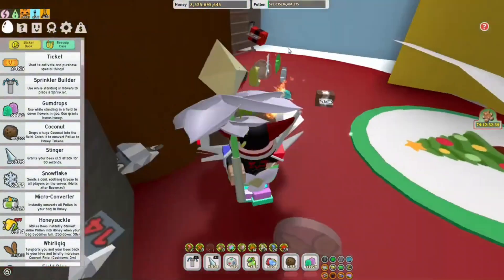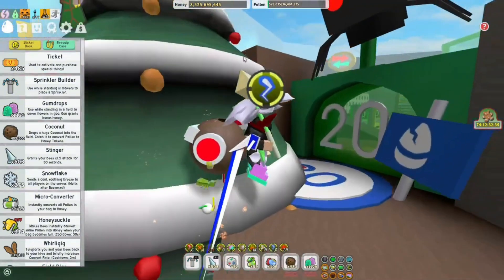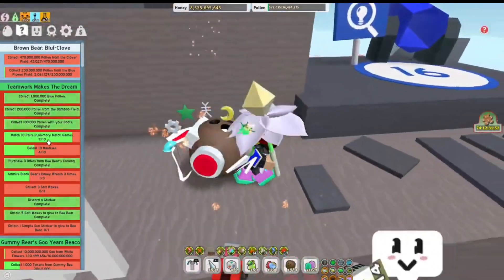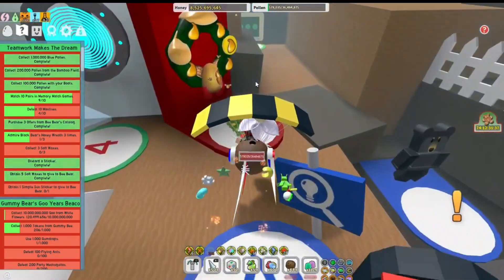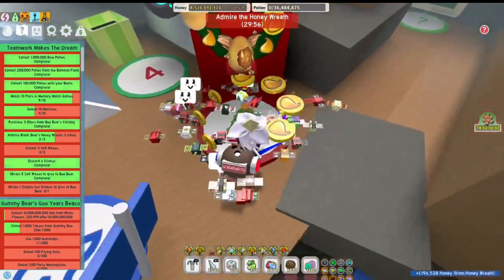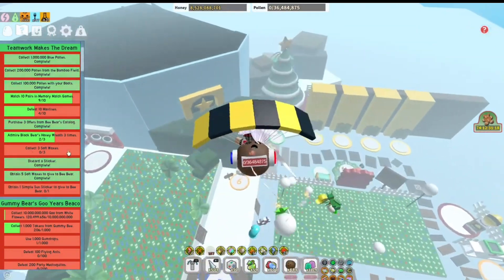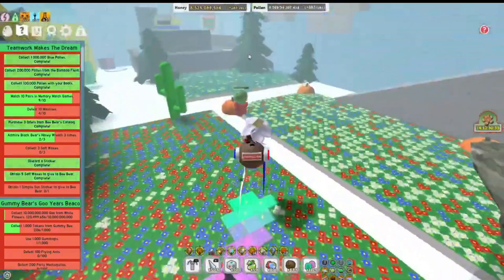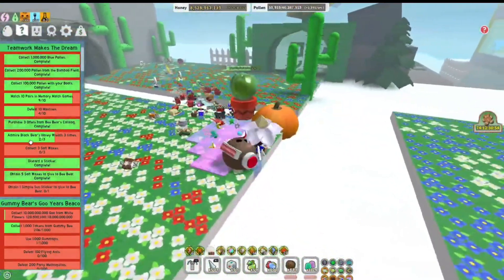If you guys haven't found these already, make sure to check the tree because there are two rewards there and one on top — just jump straight down there. If it turns nighttime, we can finish this memory match task because I think I still have that one ready to do. We can claim the honey wreath for probably only about three million. We just need one more for that, and we need three soft waxes, which we can get from the planter right here which is at 73 — so once that's done we should be able to finish that.